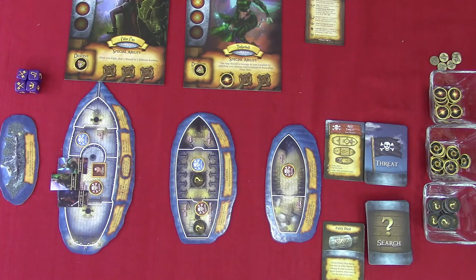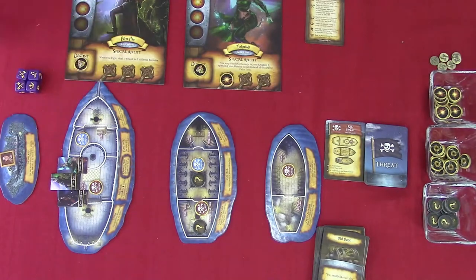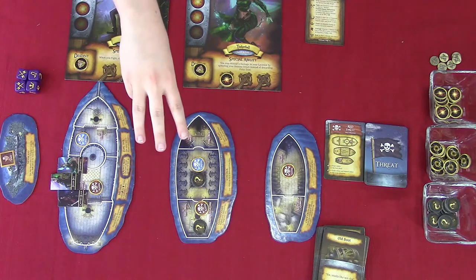The Lost Allies win immediately when all hostages are rescued and returned to Neverland, and Captain Hook has been defeated. The Lost Allies lose immediately when any of the following conditions occur: the search deck is empty, a hostage is killed, all characters have fallen, or the third named enemy has been placed.